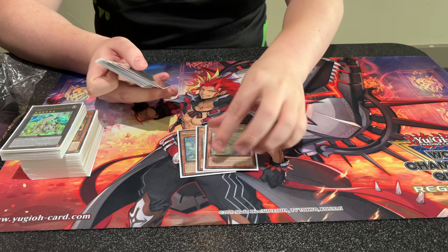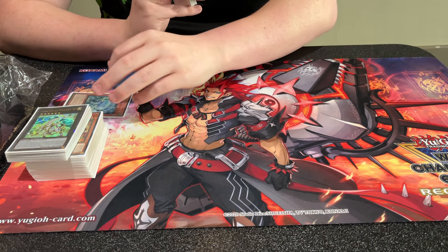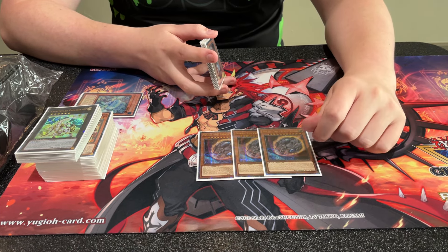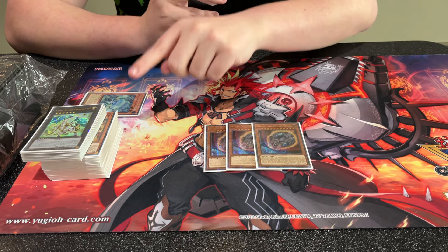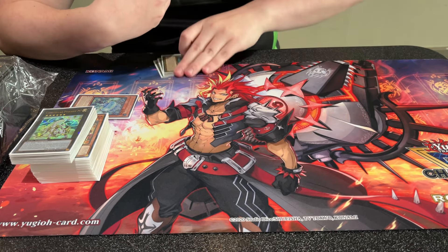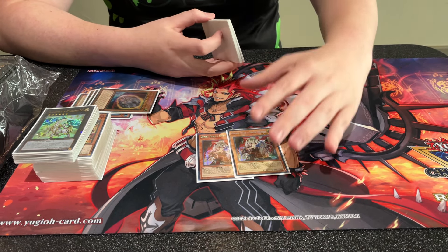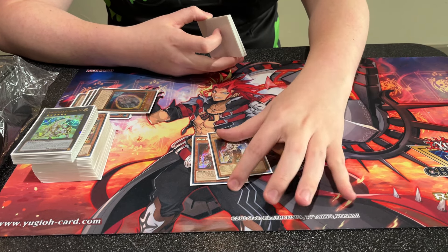Side deck: three Mulchummy — this card's broken. I wanted to main it but was afraid there'd be too much Tempai. Three Nib — I decided to side this and main the Bistials because I felt there'd be more Yubel. This deck has a really good Yubel matchup so I wanted to make it even better, and it was one of the most played decks. Two Ghost Ogre — I saw a lot of people playing it at the White State regional so I wanted to try it out. I didn't draw it so I have no opinion on it.